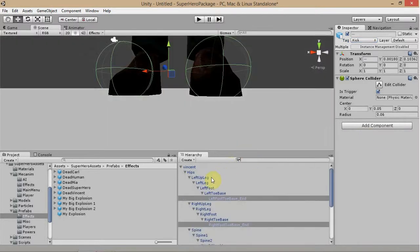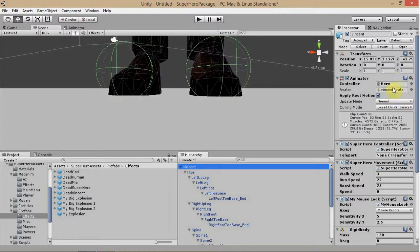Now it's time to set up the powers. Depending on which character you have, that's going to determine what powers you're setting up. The fighter actually has no powers, so once you're done with this, you're all done with your fighter. The witch will have the blast attack and the force field. The superhero has all of those, so let's start off with what you would put on the witch.